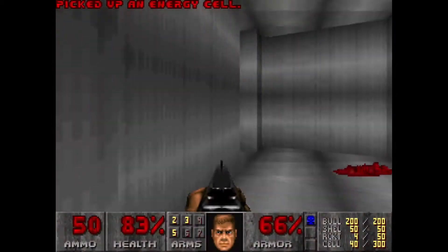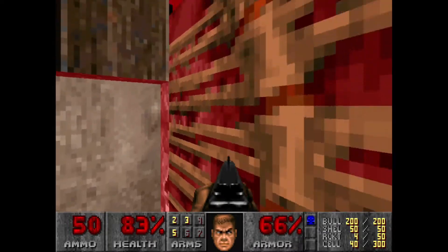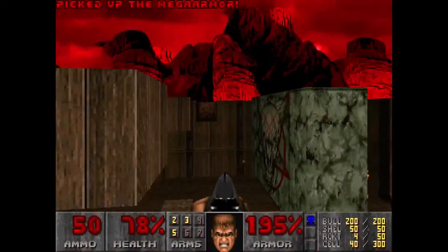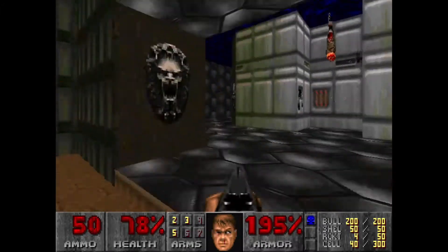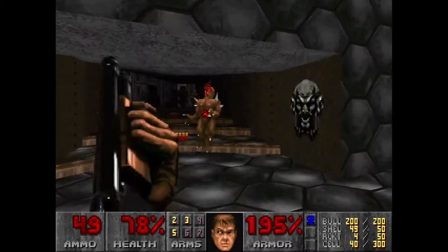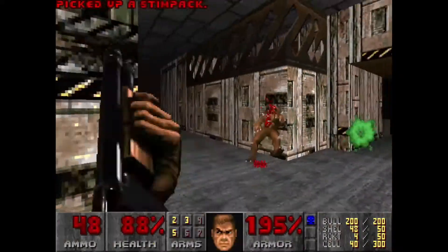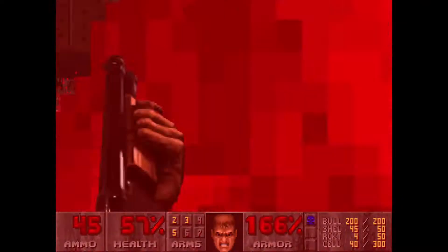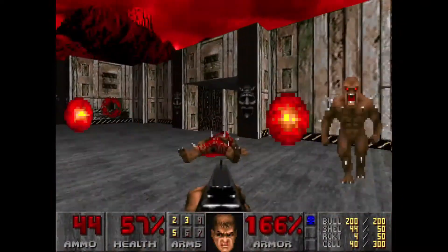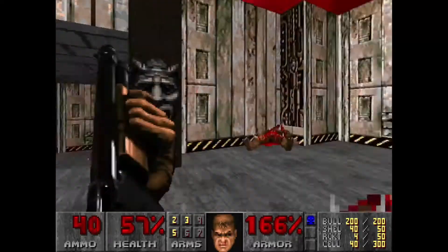You have to grab the blue key to exit the level, so you have to go down here. Going up here is essential because you get the 200 armor bonus, and armor means everything in a nightmare speedrun. There's a Baron of Hell here, but I ignore him. What ends up happening is whenever I go to this area, this pinky always blocks my escape. Somehow I got around him — he typically blocks me in that doorway, and then the Baron of Hell throws fireballs at my back and I die.